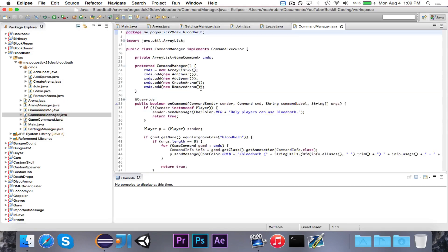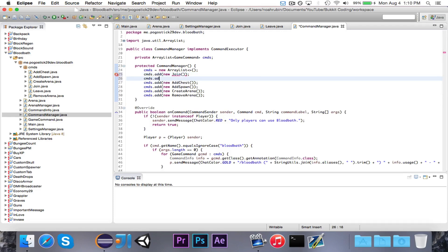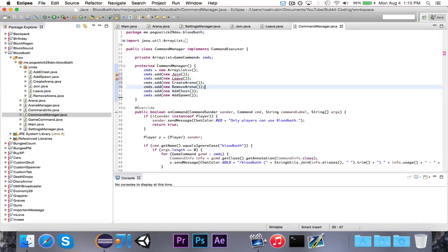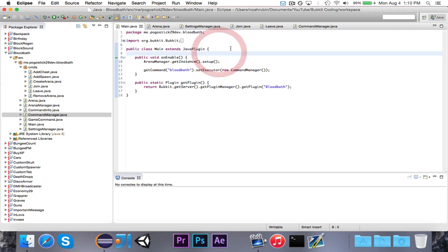Finally, let's go ahead and register these commands and then we are all done. I'm going to put the join and leave commands before everything else — so it'll first have join and leave, then create and remove, then add chest and add spawn. That should just about do it. Now we have all of the commands done. So that's all for this episode of the Survival Games miniseries. We wrote the join and leave commands, as well as fixing two small bugs.